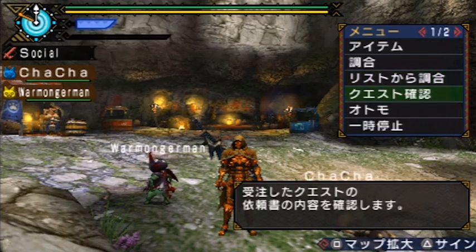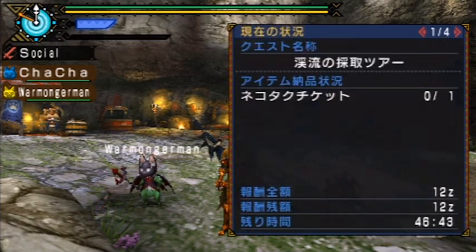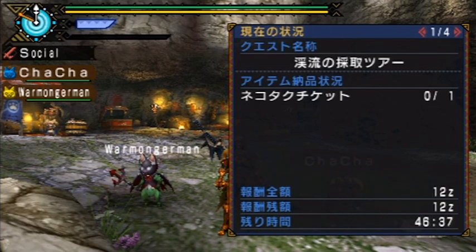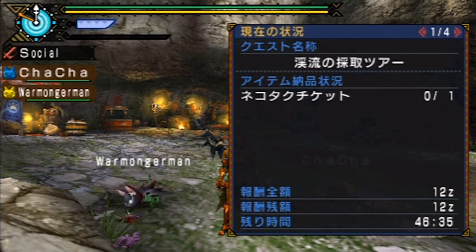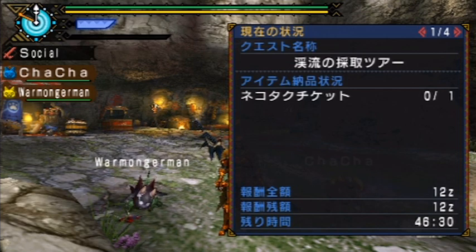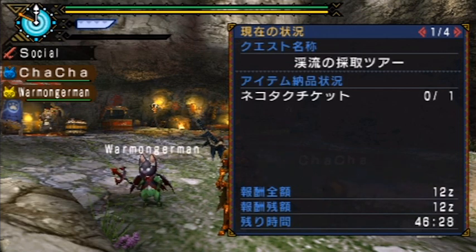The fourth option down is your quest info. The top section is the name of the quest, the second section is the quest objectives — in this case I have to deliver a feline paw pass ticket — and finally the bottom part shows the total quest reward possible, the current quest reward, and the time remaining.